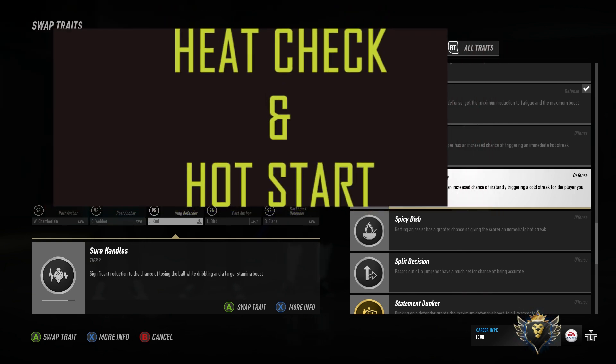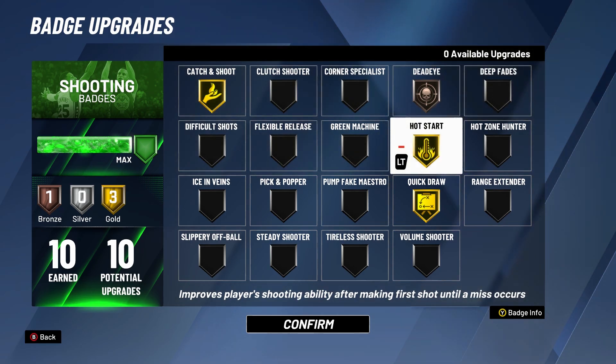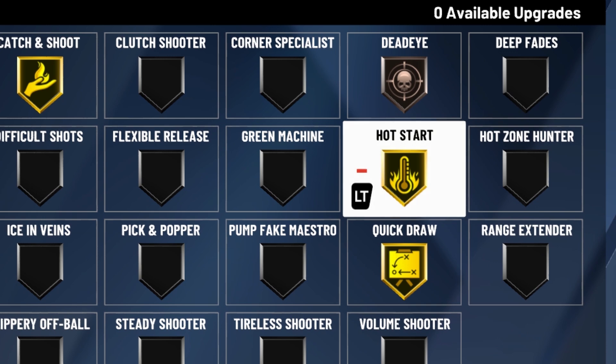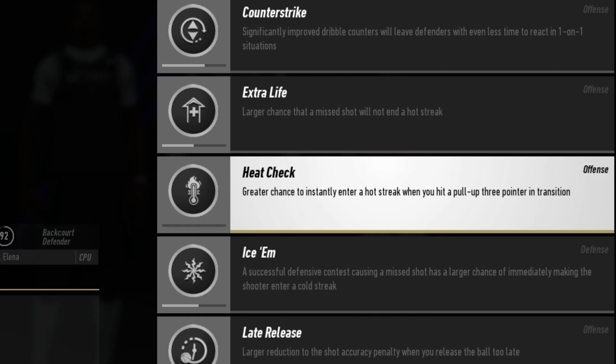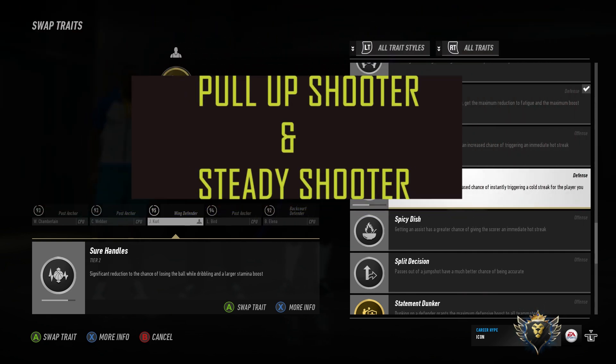At number 6, we have Heat Check and Hot Start. In NBA Live 19, Heat Check means once your player makes one or two shots, he instantly goes into hot mode and enters a hot streak, allowing him to start making many more shots after his first one or two. In NBA 2K20, this badge is called Hot Start — after your first green, you get a big boost to the rest of your shots. In other words, you start off hot.